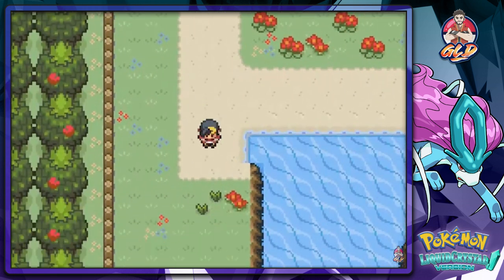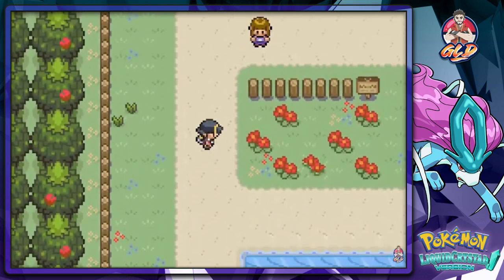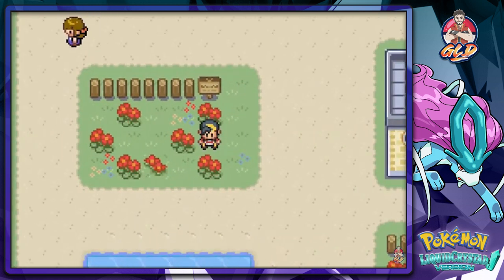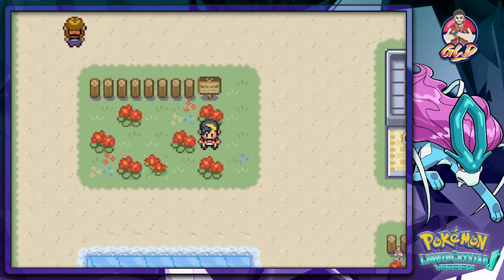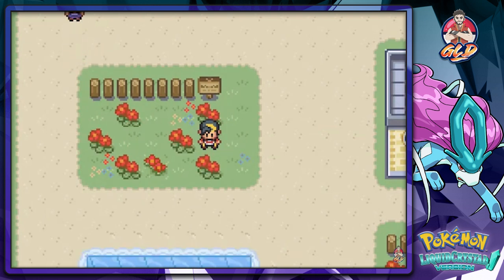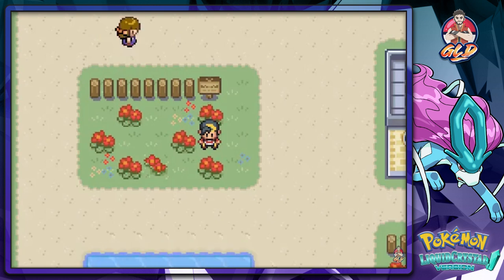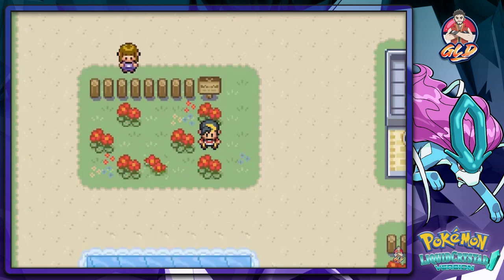The next stop is Cinnabar Island, and apparently something big is going on there. Remember the new Team Rocket leader Michelle mentioned something big was coming, and Team Saturn's leader also confirmed something major is happening at Cinnabar Island — that's why they're always there. Stay tuned guys — in the next episode we're going straight to Cinnabar Island and kicking down the door on someone. I don't even know what to expect!